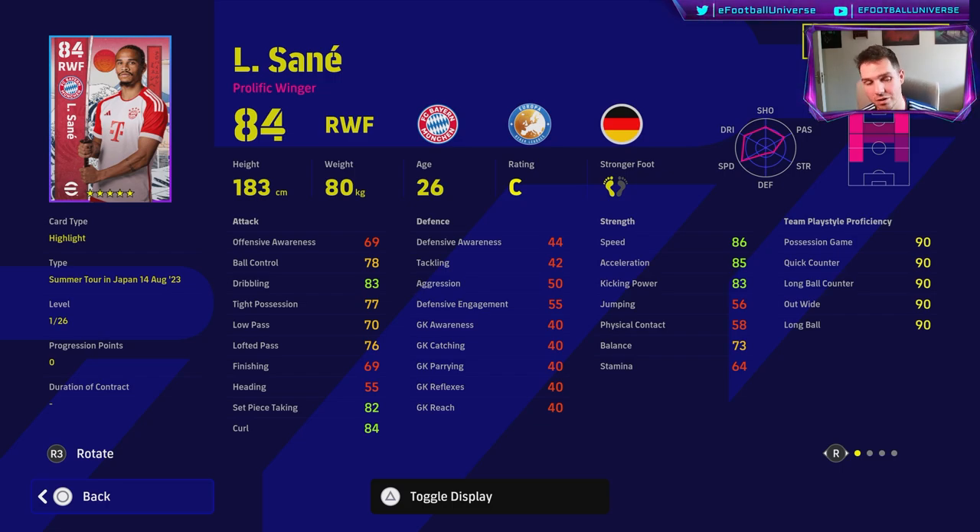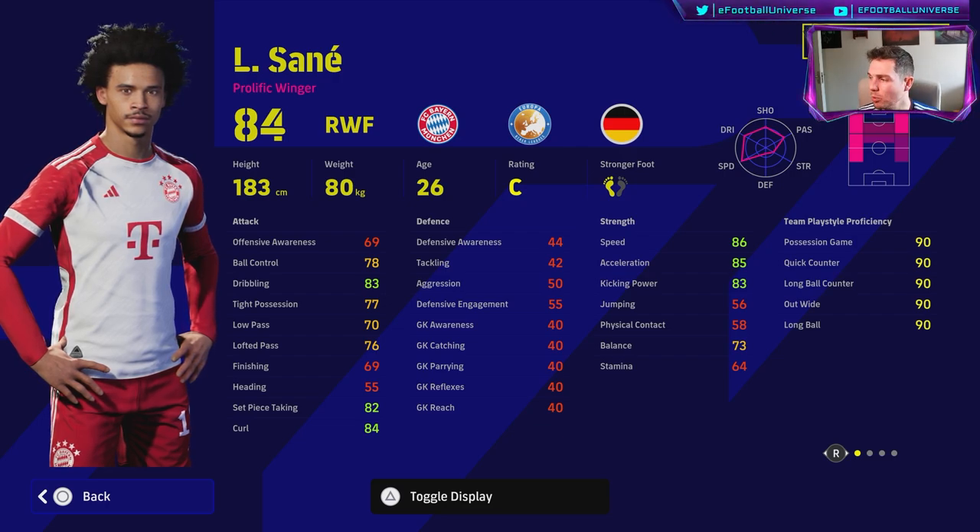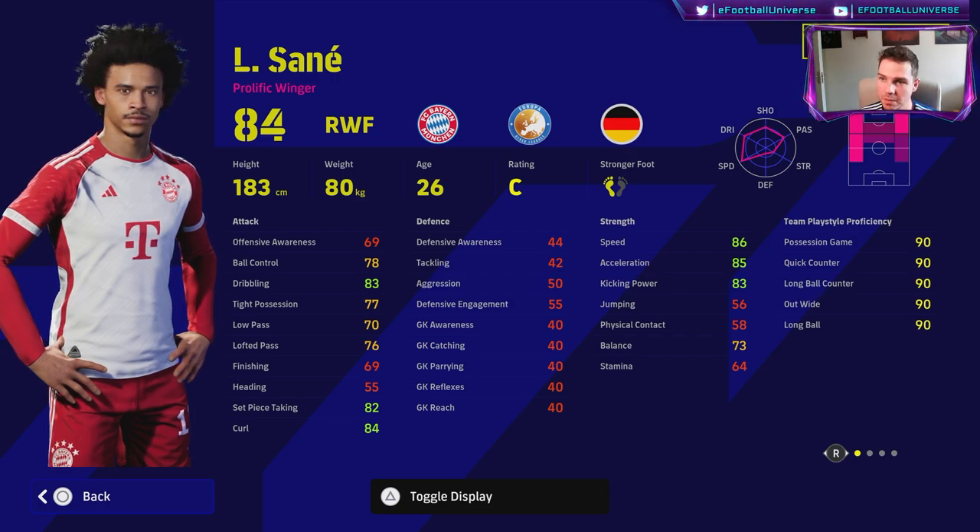This Sane is going to be the first training guide we do. We're going to have two options of him, but you're really tied to where you're going to be playing him. You have to decide whether you want to play him as a left midfielder or a left winger, because you need to train things up a little bit differently. He can play left or right wing, but he can't play right mid — he can play left mid.